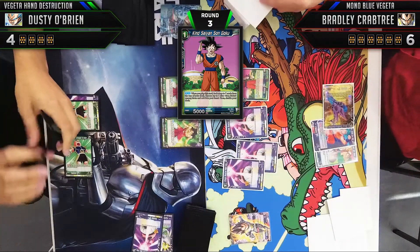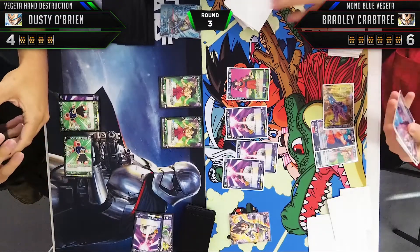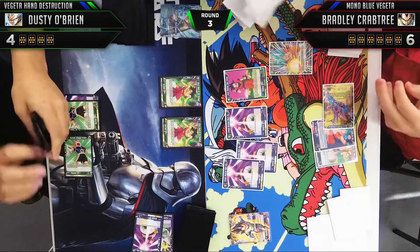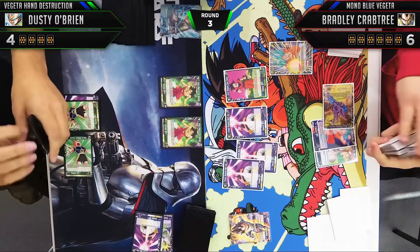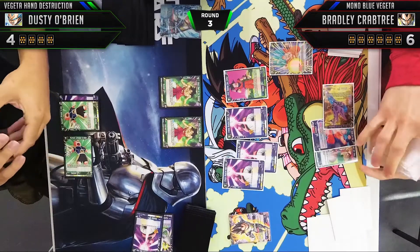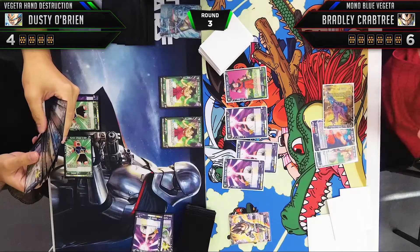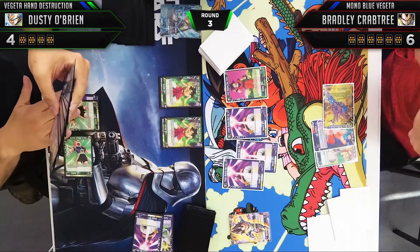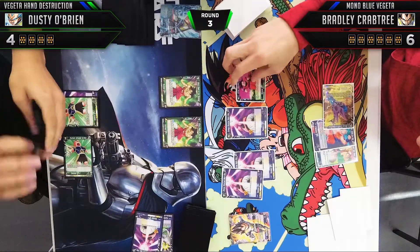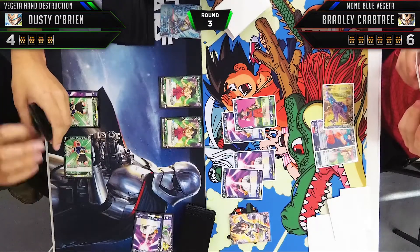Bradley plays out another one-drop — Kai and Saiyan Son Goku. I love this one-drop, especially if you have a lot of Goku cards in your deck; it draws you a card and stays out there to combo with. He picks up Godson Goku — a fantastic drop, probably the second best finisher in the game. He's fantastic if you're running the Goku engine because you can evolve and play him a little cheaper, and again a very strong card especially against the Hand Destruction deck.